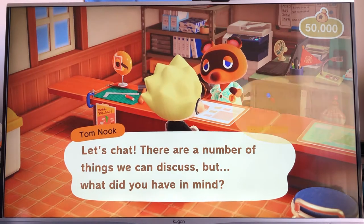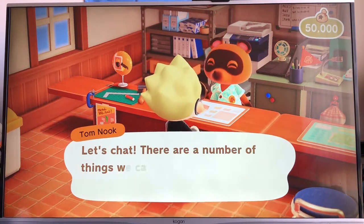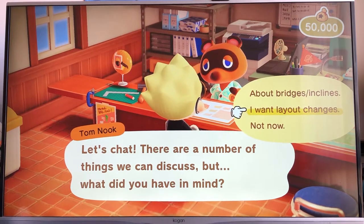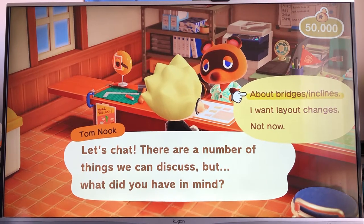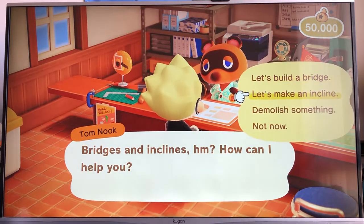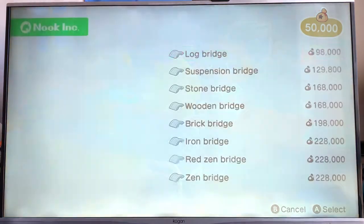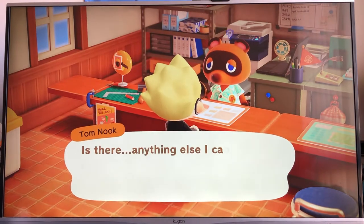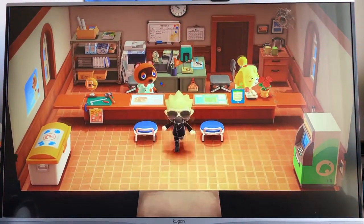You can request bridges or layout changes, all you want. I'm not going to show all of that because you guys know about it — it's a bit like Animal Crossing New Leaf. I didn't play New Leaf much since it was on 3DS. So bridges or inclines — you pick what bridge you want and get started. But I'm not doing that yet — I'm still farming money. So we're going to go out of the Resident Services now.